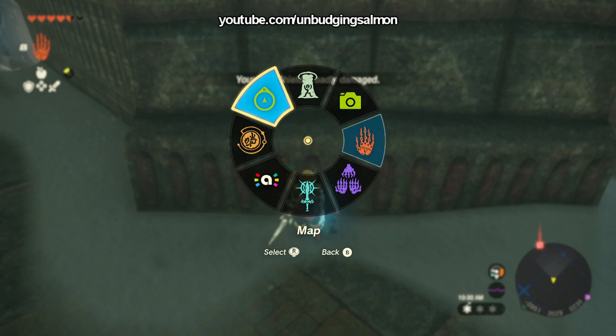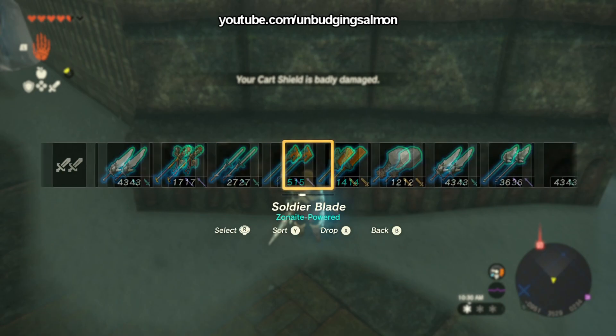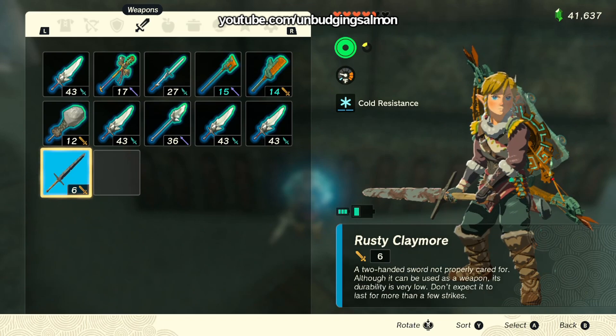First of all, you need to get your back up against a flat wall, and you need to equip the weapon that you want. Then you're going to press the L bumper button, go up to map, let go of your joystick and it'll go back to the middle, and then as you let go of your L button, you need to mash the right directional pad button until it brings up the weapon menu.